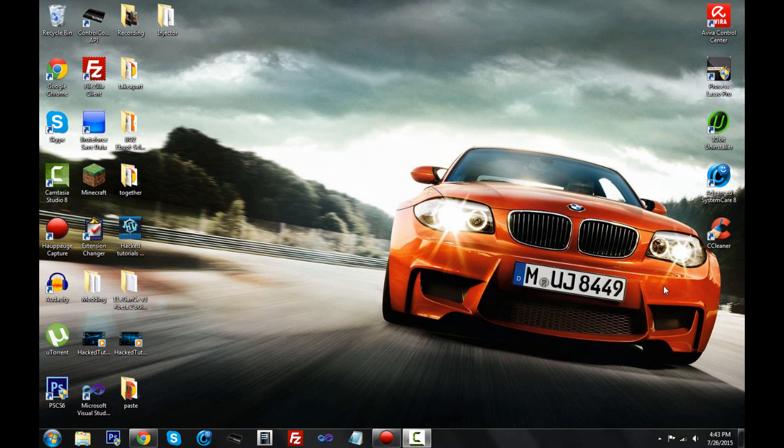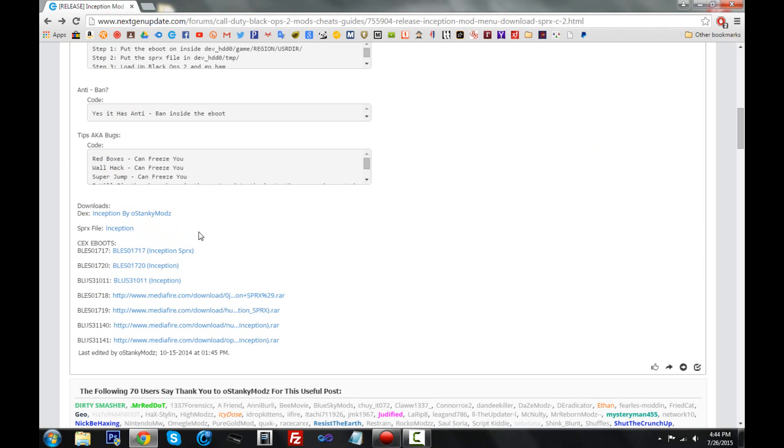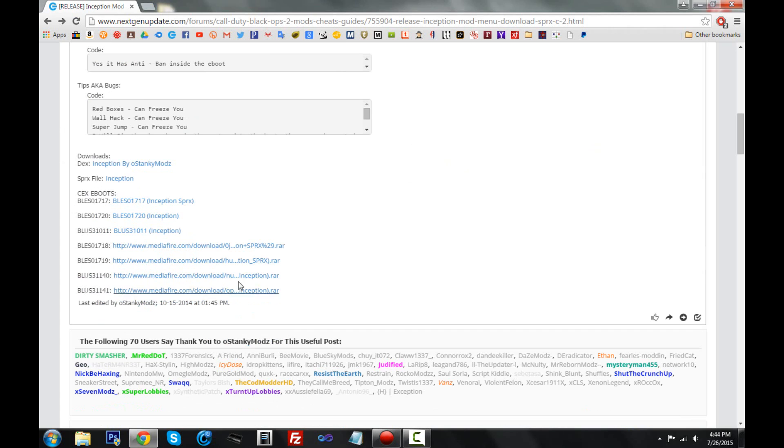So let's get right in — I'm gonna show you how to get an SPRX menu first. It's not that common for Black Ops 2; I don't know if there are very many out there, but I know there's one made by StinkyMods. He's really cool, has a great YouTube channel, and makes great menu bases to help you learn. I'm actually making my own SPRX menu learning off his base. I'll leave his link in the description. The menu is on an action update page — I'll link that in the description too.